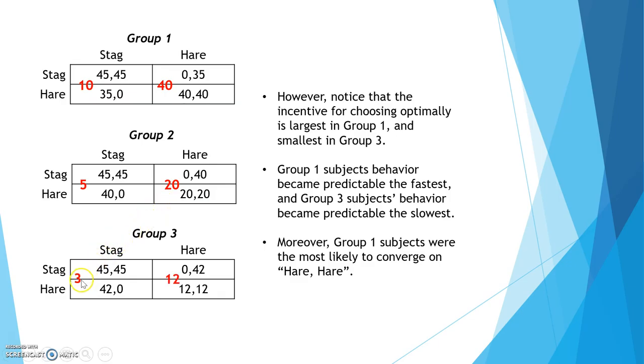The incentive to choose correctly is even smaller in group 3, being 3 and 12 for stag and hare respectively. So group 1 subjects have the largest incentive to choose the best action and group 3 subjects have the smallest incentive to choose the right action.